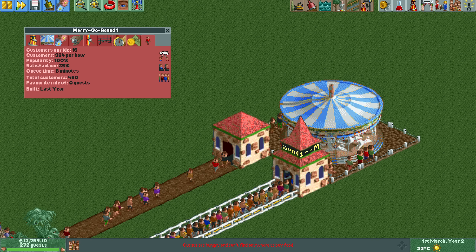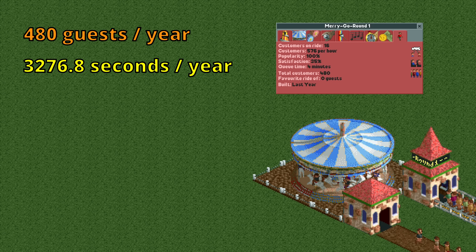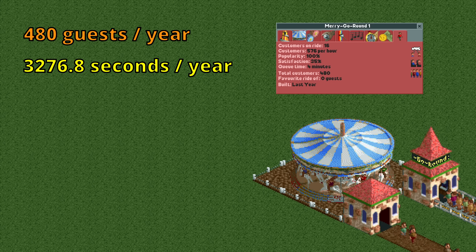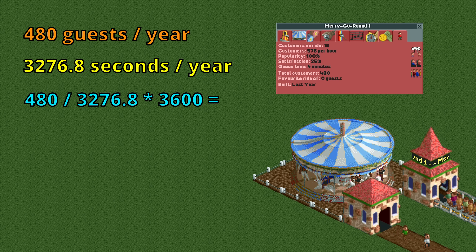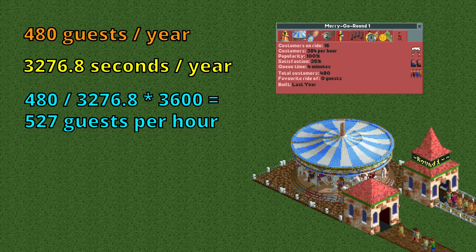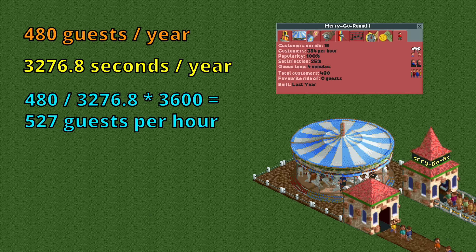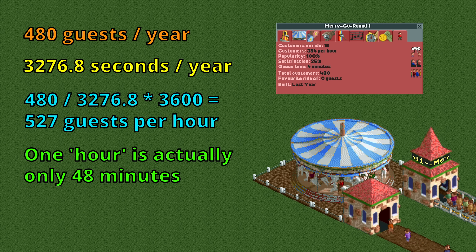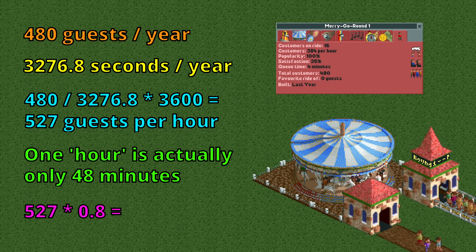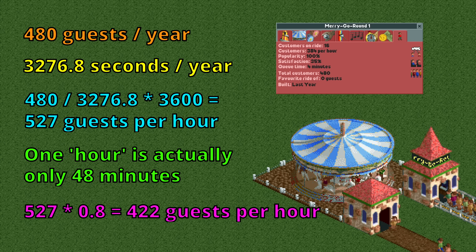To solve this issue I ran the merry-go-round for one in-game year, in which it was ridden by 480 guests. One year contains 3276.8 seconds, so to convert to guests per hour we divide 480 by that number and multiply by 3600. This gives us 527 guests per hour, which is still not entirely correct as the internal game clock runs 25% too fast — so what it thinks is an hour is actually only 48 minutes. Multiplying 527 by 0.8 gives the final answer of 422 guests per hour.